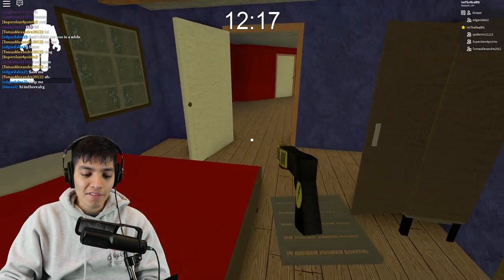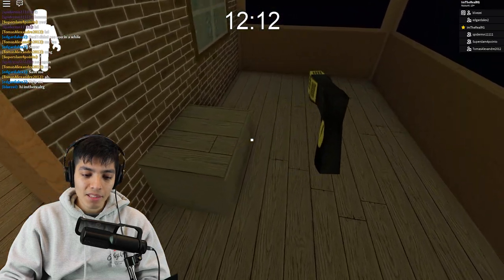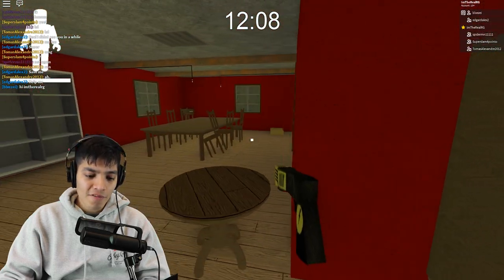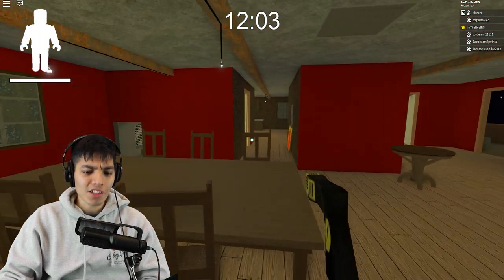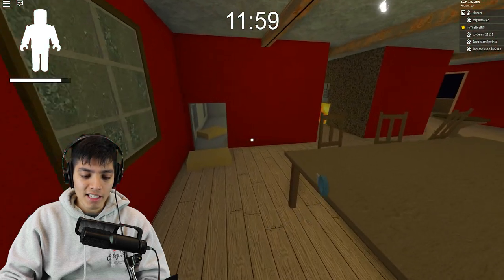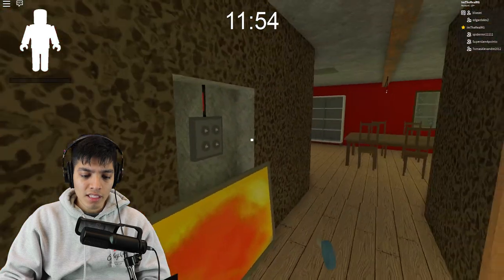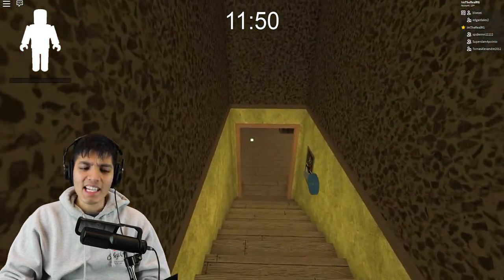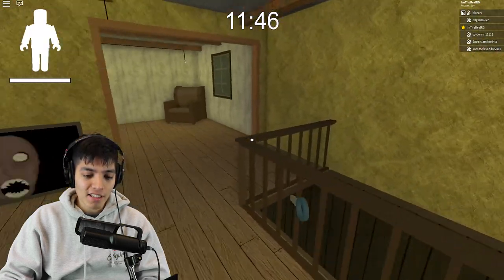Stop laughing, evil Granny. Maybe there's something in here — nope. Where can we find this crowbar? The security key — I've never seen the security key around here either. A padlock key — okay, this is useful. We need the cutting pliers for that. Where's Granny? I haven't seen her in a cool minute. We've been doing laps. Oh look, the cutting pliers are there.